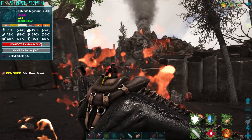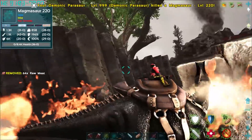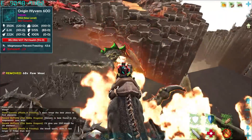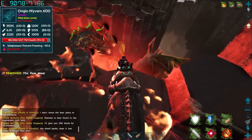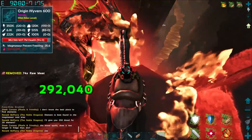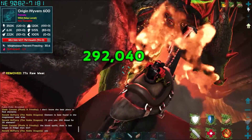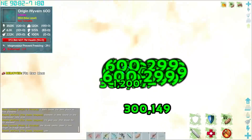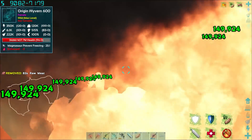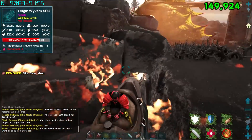We've got a Magmasaur on our house. There's the wyvern - okay he's actually staying right there, that's perfect. I just don't want to fall off the edge because I'm not sure if they're immune to the lava. Did that just break him free? We're gonna kill this origin wyvern, I need to summon a tribute thingamajiggy and then we can get it.